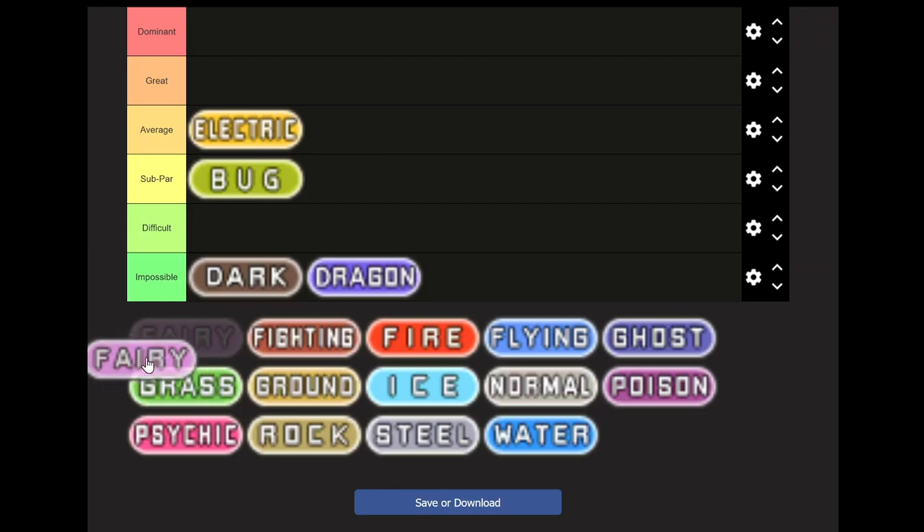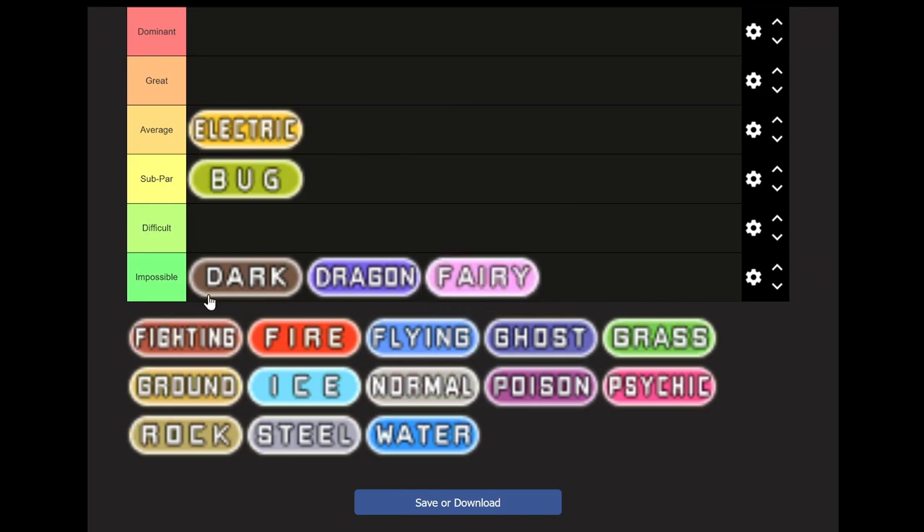Fairy type — this is easy, because Fairy didn't exist in Gen 3. It's impossible. If you wanted to do a pseudo-monotype, you're limited to Clefairy, Jigglypuff, Snubbull, Mr. Mime, and similar Pokemon. You wouldn't be able to get any of those prior to fighting Brock anyway, so you would have to hack it in.